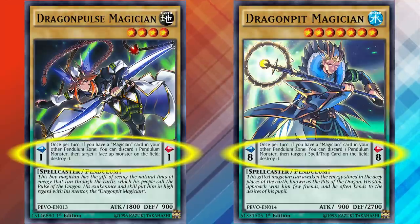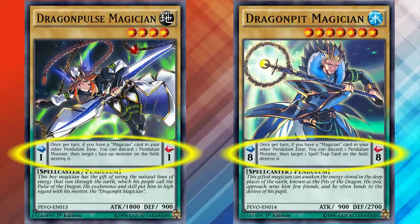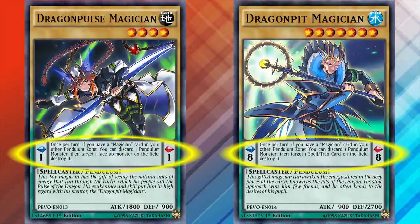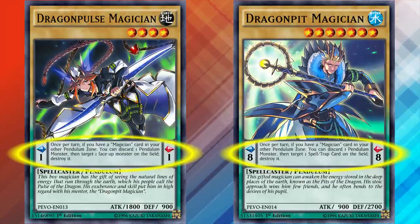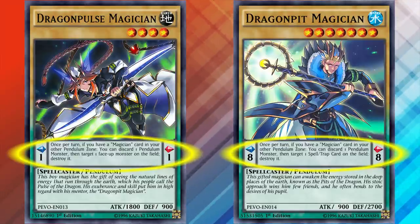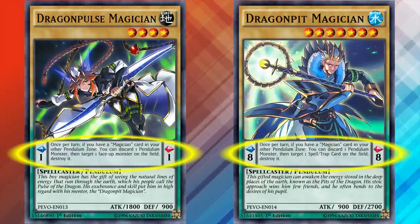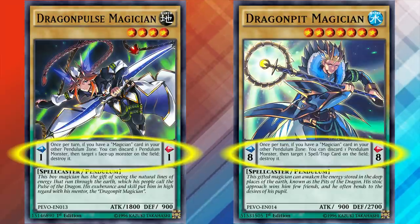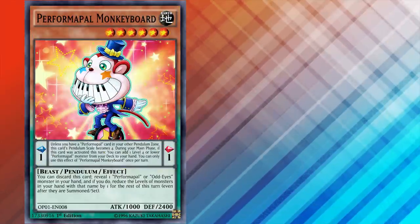So if you start off with 5 cards in your opening hand, the most you can summon from your hand is 3 monsters if you need to use 2 of those monsters that have opposite scales. The important thing is that opposite scales part, because pendulum monsters all have predetermined scales on their card. There's a chance you could just draw a whole bunch of scale 1 pendulum monsters and not be able to use any of them to actually pendulum summon the others. So cards which are able to change their scales to a different number are very valuable.